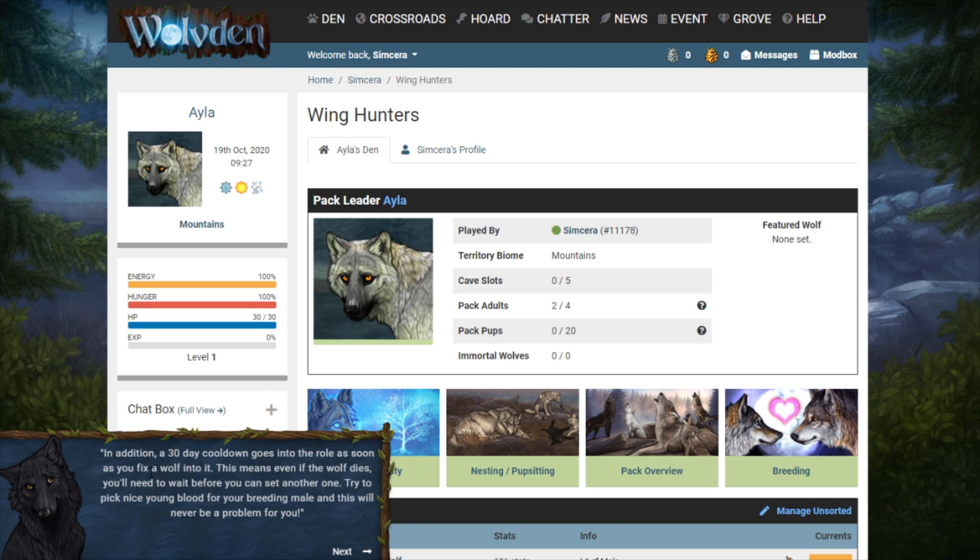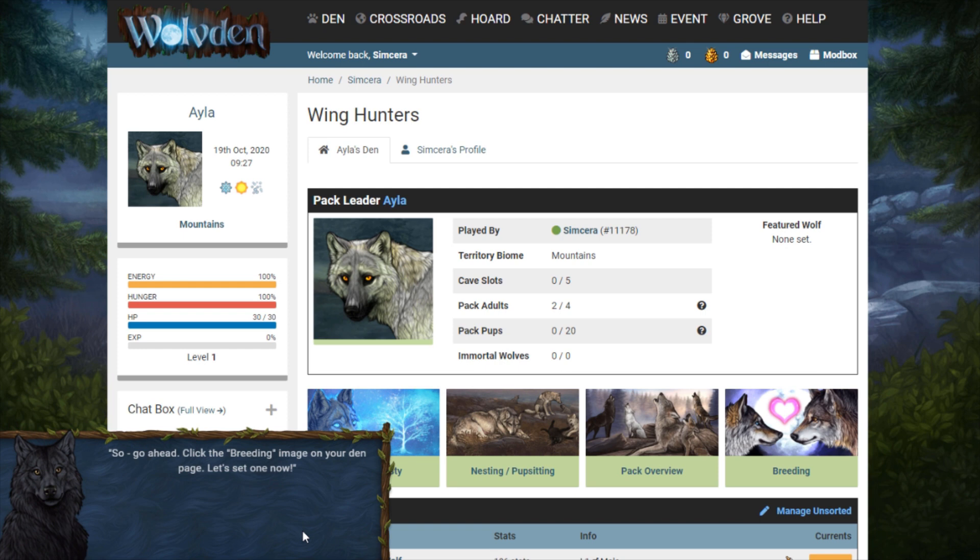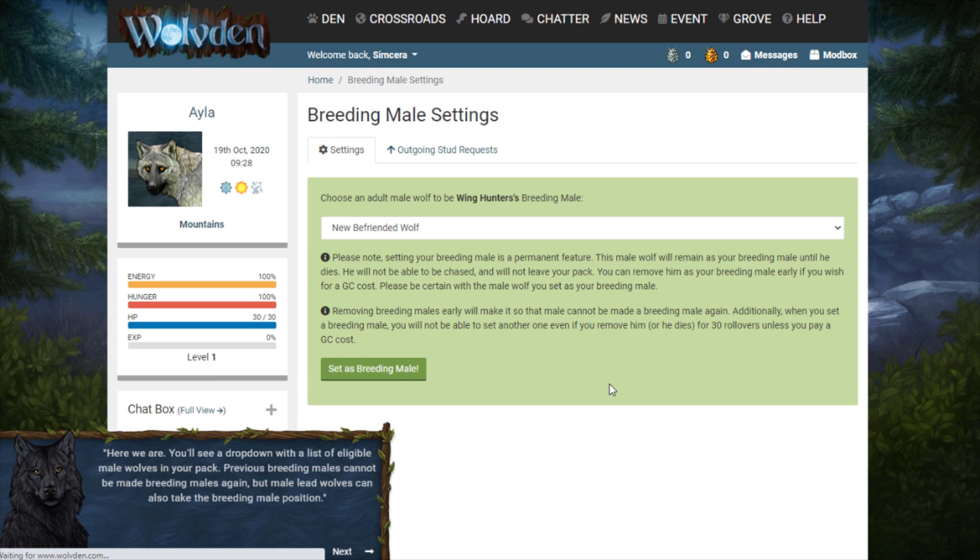I imagine you're going to want to be quite selective over your breeding male, so here's the deal — we need to set a breeding male right now, but the one you set will be temporary. Once this quest completes I'll remove him with no penalties, just so you get the hang of it. So click the breeding image on your den page. I'm loving the artwork — I just can't admire it enough, I think it's gorgeous.